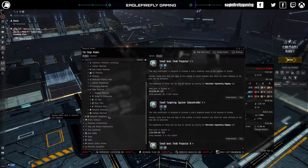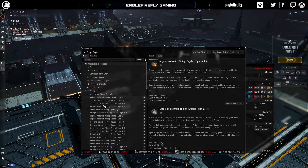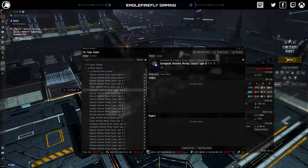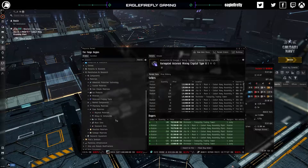In the crystal section we've got: abyssal, coherent, complex, simple, mercoxite, and variegated. So we've got different categories of asteroid. It doesn't tell you what those are in this section, so I'm going to give you a brief outline — I'll put a timestamp in so you can refer back.